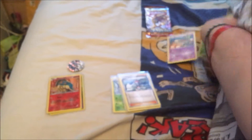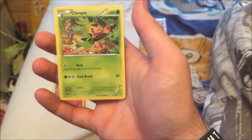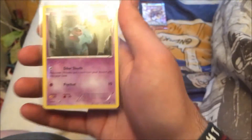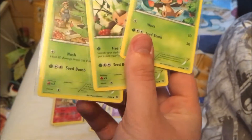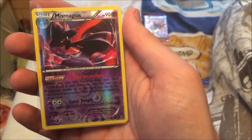First card from pack two is a Chespin evolution, second is a Vanillite, and the third is Bonsly's evolution — pretty cool, don't think we've had that one before. Then another Chespin with a different artwork, and then a third one! Three completely different Chespins in one pack — how and why?!